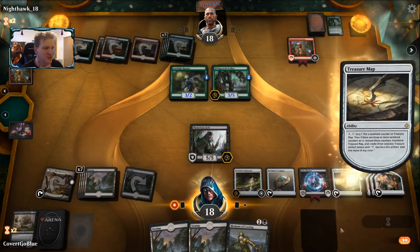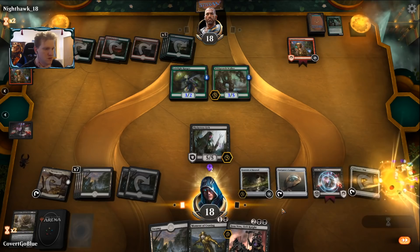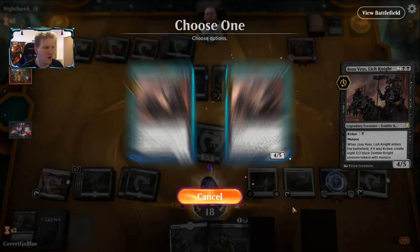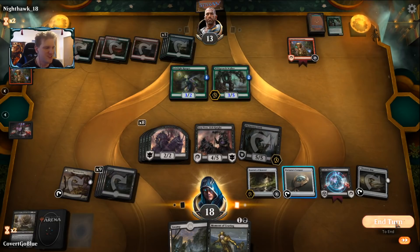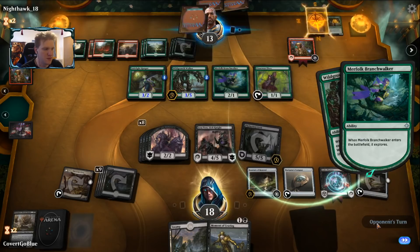Draw one, two, three, four, five, six, seven, eight, nine, ten — I can do it now, it's pretty broken. I'll attack first with the lich — send a message. The opponent doesn't have good blocks or anything. Let's create the overwhelming board presence: Josu Vess the lich knight and all his zombies. We'll see what kind of frenzy our opponent can compile that could possibly dance with this devil. It's a little explore. Wild growth walker again — marking upkeep when I have treasure map. There are times when you really want to get an upkeep scry to make your next draw a very good one.